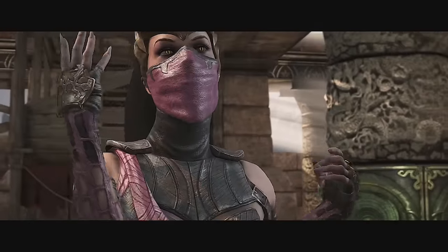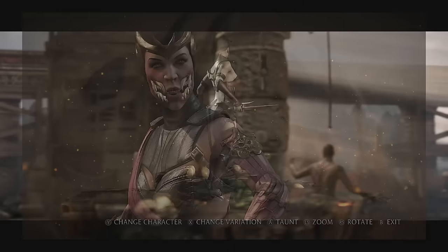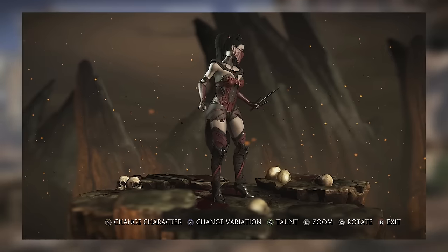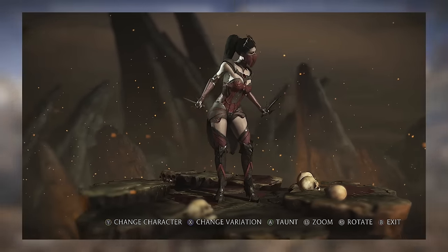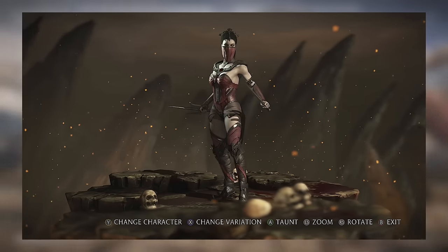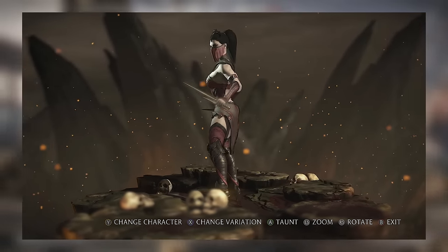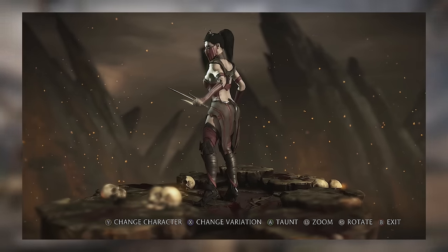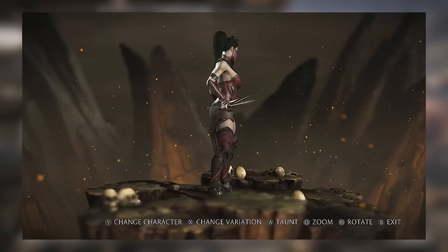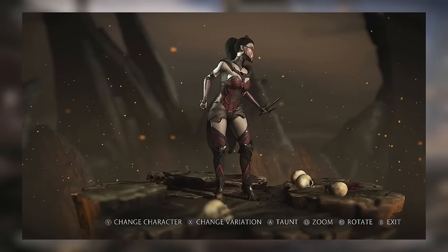Moving on to Mortal Kombat X — at number 8 is the Halloween skin, the Vampirous costume. For a Halloween themed costume, they really nailed it with Mileena. Instead of the typical purple and pink, they went with a very evil-looking red that really matches her look in this game. My favorite detail is making her skin more pale and vampire-like. To fit the vampire theme, she's wearing a corset instead of her traditional ninja vest or Outworld robes. Even though the crown is a little goofy, I really love this skin. Loads better than Blood Raiden in MK11 and better than MK1's Nitara.